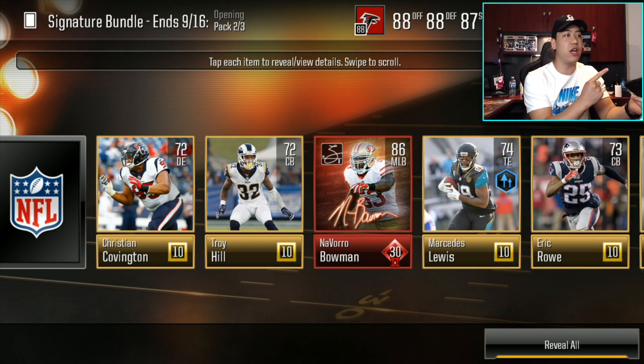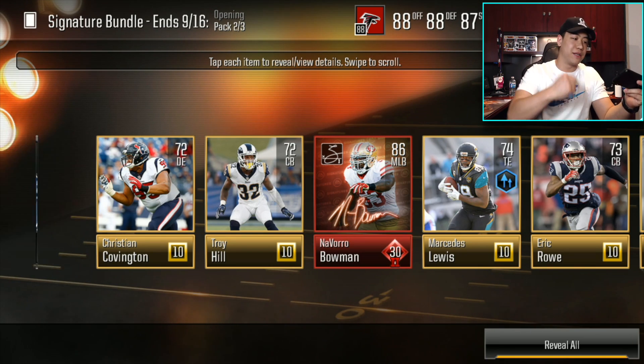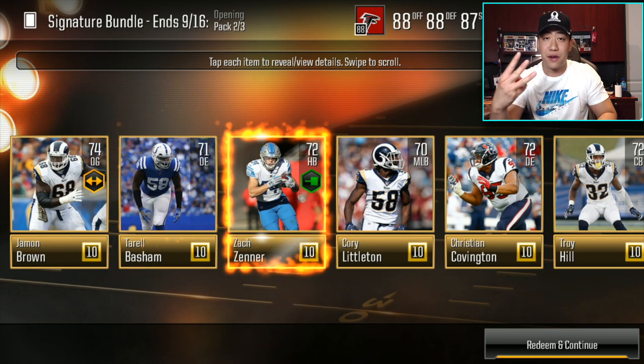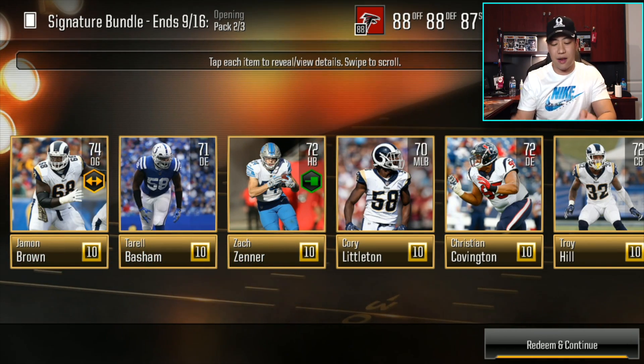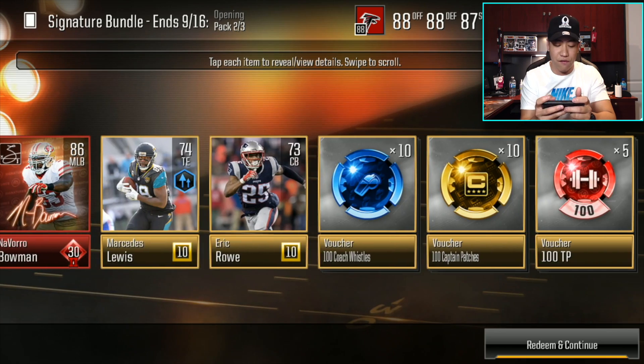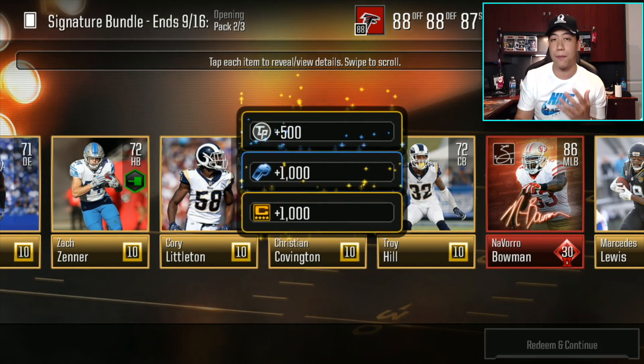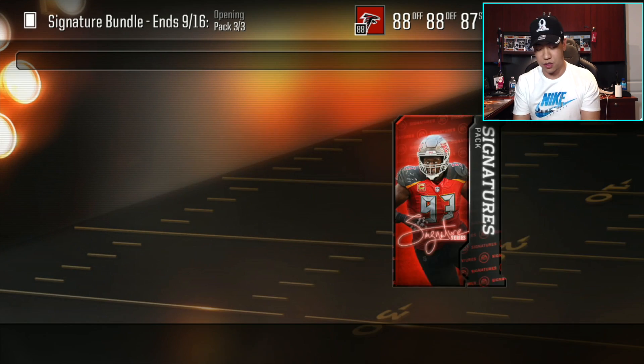There we go — we get 86 overall Navarro Bowman. We opened up three packs in the bundle and then a straggler pack afterwards. So we pulled three Prince Amukamara last time and then Navarro Bowman to end off the video. At least this time around, this bundle is looking a lot different. It doesn't look like we're going to get three Prince Amukamara in one bundle.